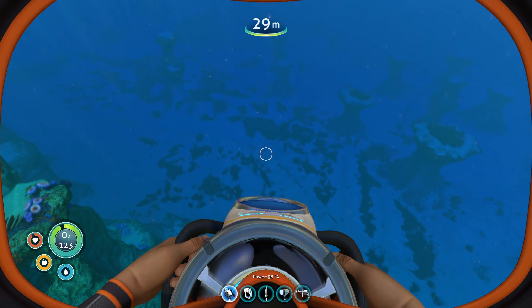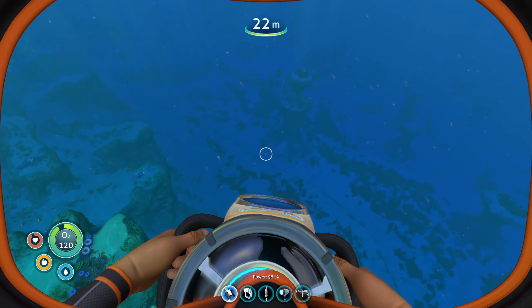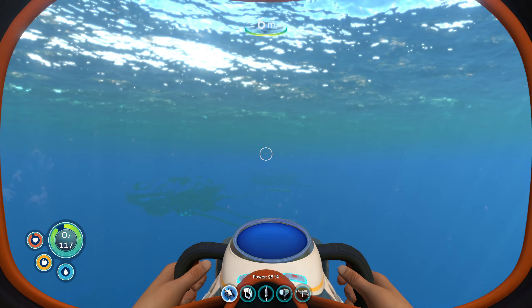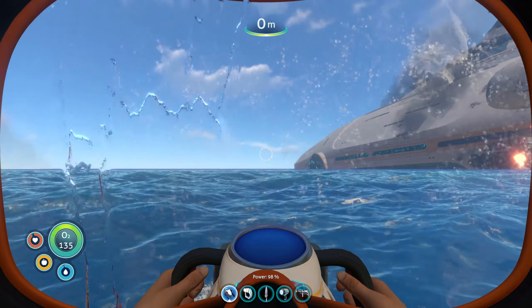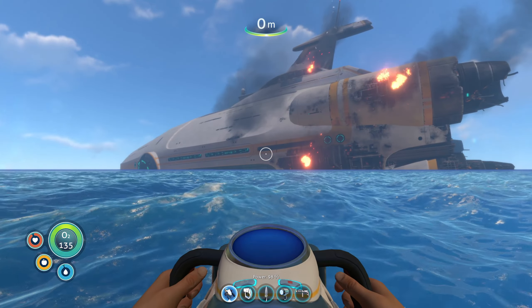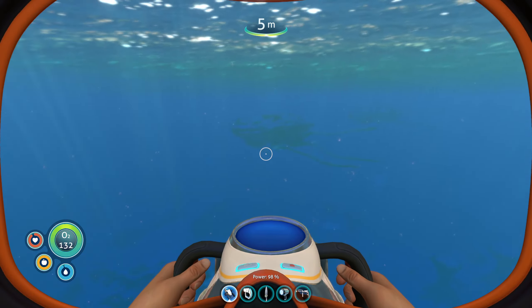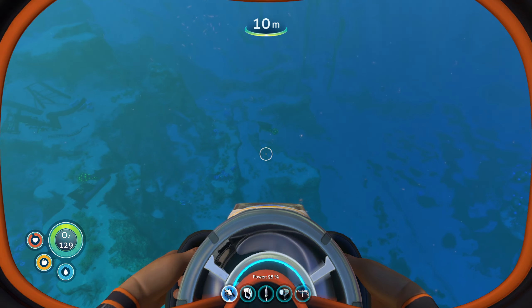So once you reach this border between the safe shallows and the grassy plateau and you are facing towards the Aurora — if you haven't found the LifePod yet, you don't have a compass yet, so let's pretend we don't have a compass. We're facing the Aurora, we're on that border — go down, turn to your left, and then follow that border.